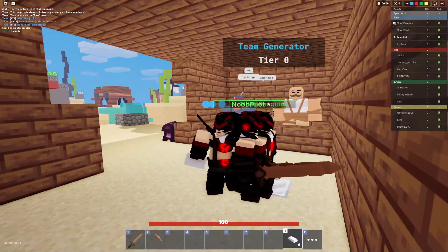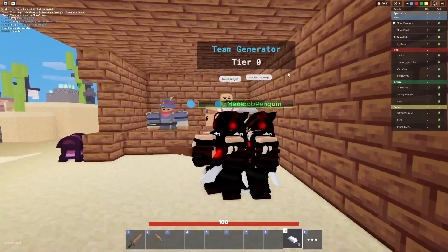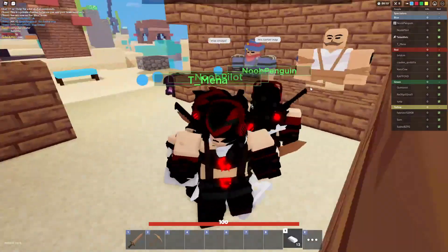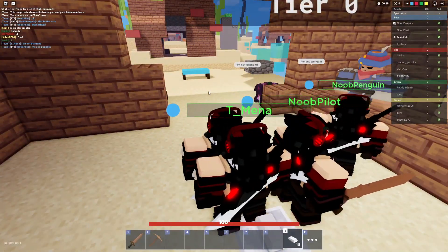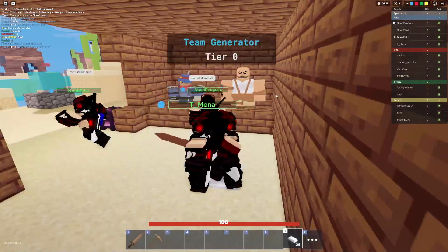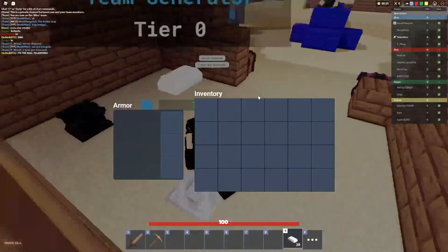We're in the match as the Trapper kit, so here is our plan. Two of you will get diamonds because we definitely need to get Tier 3 gen upgrades. The Trapper kit's not that good, so we'll just put a little bit of traps around the bed. There's not really much else that's very useful with the Trapper kit.